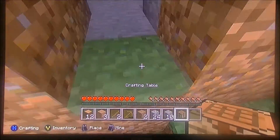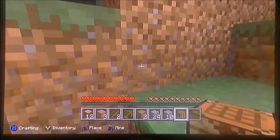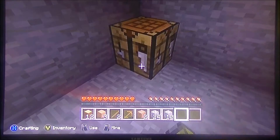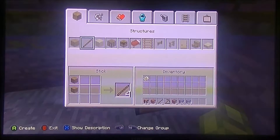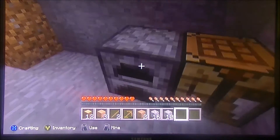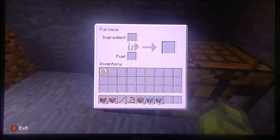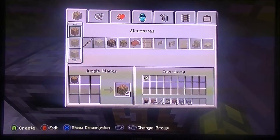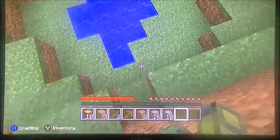Grab the crafting table and put it in here. Now we can craft anything we want. I'm going to craft a furnace — here's the ingredient and fuel, we are good to go. I also have some more wood, so I want to make a chest so I can store all my stuff because my inventory will eventually fill up. All we need now is a door.